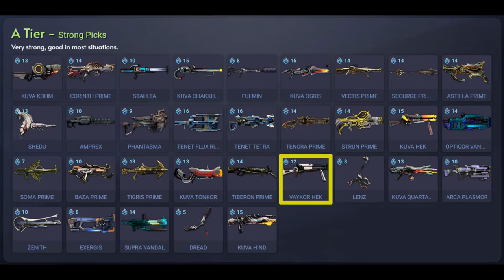Moving to the primary A tier list which is the strong pick weapons, we've got the Vakor Hec which is a Steel Meridian Syndicate variant of the Hec shotgun. It's got double mag capacity, faster fire rate, increased crit chance, and it does primarily puncture damage. It's a semi-automatic shotgun and you can get this weapon from the Steel Meridian Syndicate. You need to be general rank 5, or you can buy it from other players.